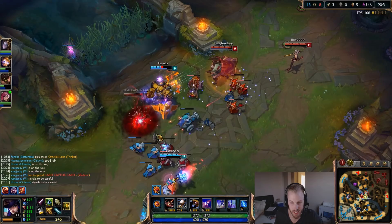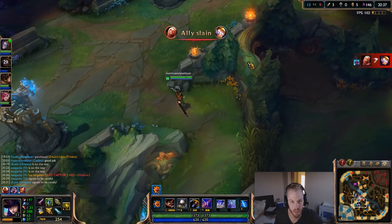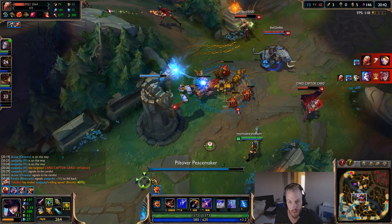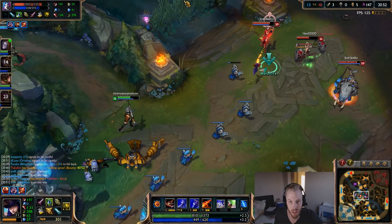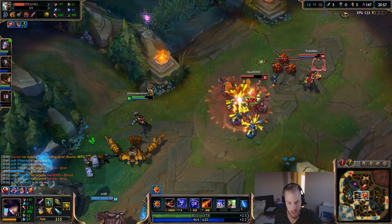Look at those two traps — someone is going to hit those, I can guarantee it; it's going to save some lives. Ultimate's up — put a trap down. My ultimate might be able to kill two. Once my net's up I could probably do the EQ combo here.